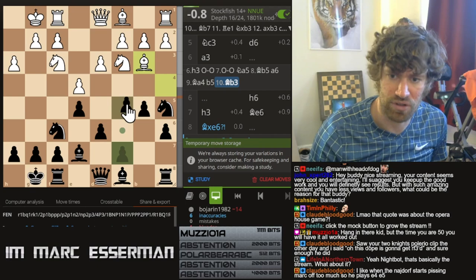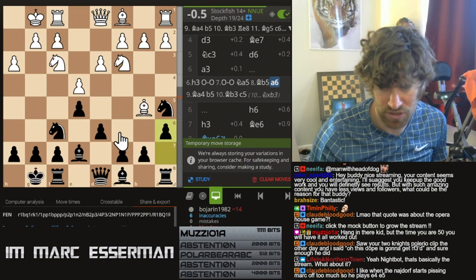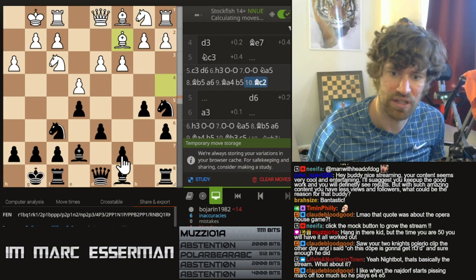Or take this guy first, and then get the two bishops. So if they play c3, d6, say h3, castle, castle — then I will play knight a5 again and get this guy going. Like the Ruy Lopez closed variation.